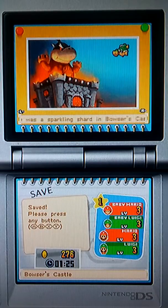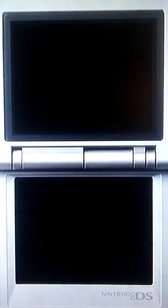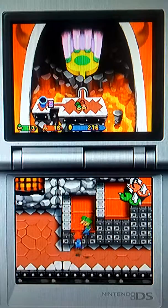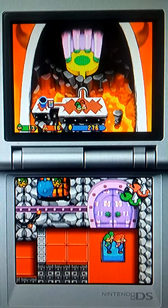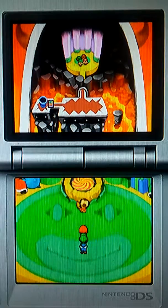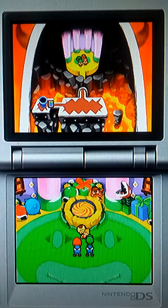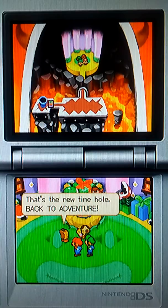There was a sparkling shard in Bowser's Castle. Hurry and use the time for us to head back to the prison. So let's do so. Now, you may be seeing all those X's everywhere — don't worry about that, those are for later into the game. And yes, there is going to have to be backtracking because we saw some back there.